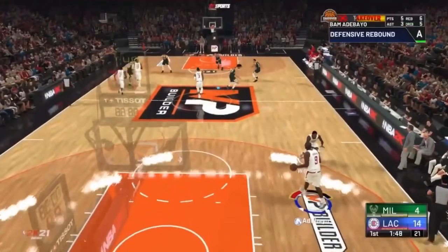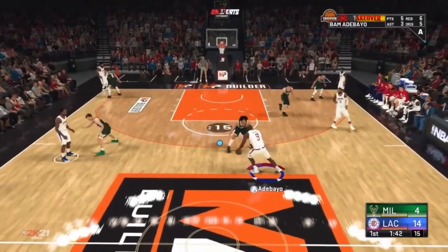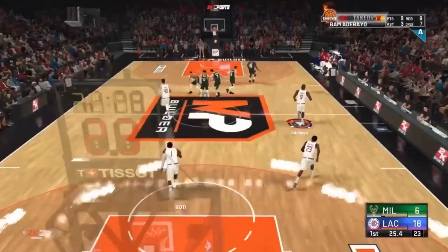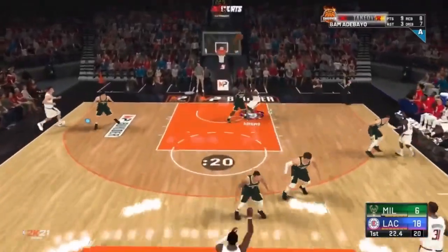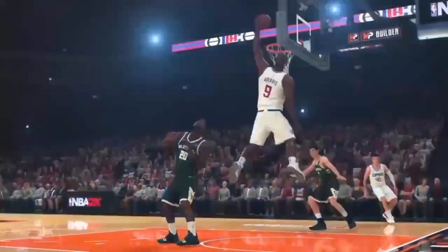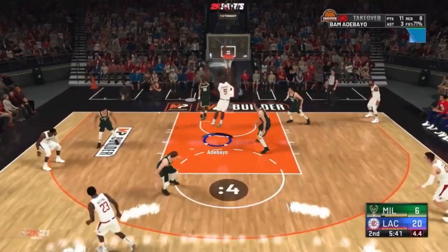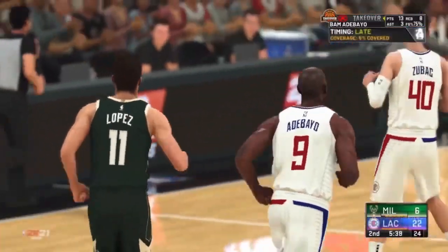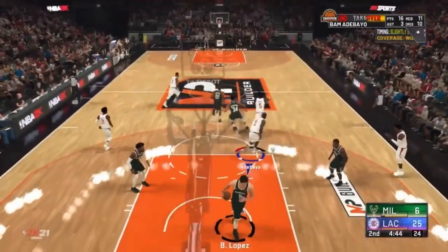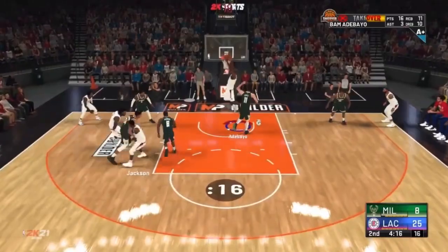This is going to be a lot of fun, especially once I start playing on the park with friends and subscribers. Even though I don't have an 80 ball handling or the greatest pro animation skills, I'm still able to use them to my advantage — cutting to the basket, finishing at the rim. Look at that half-court alley catch and finish. The hop step is going to be crazy with this build.